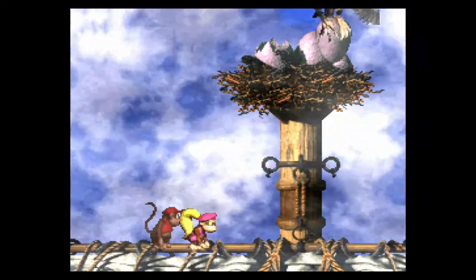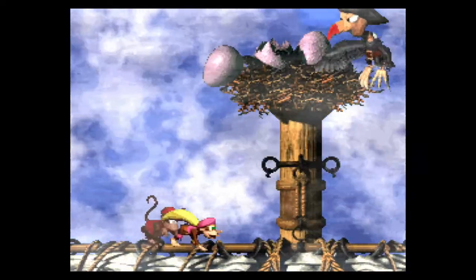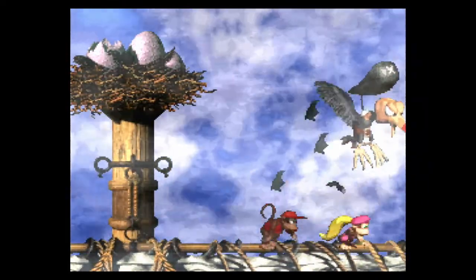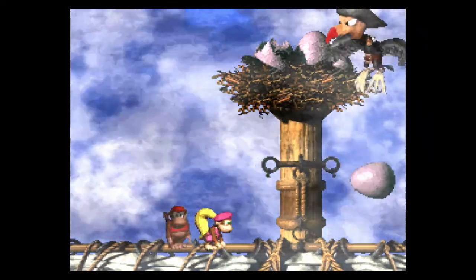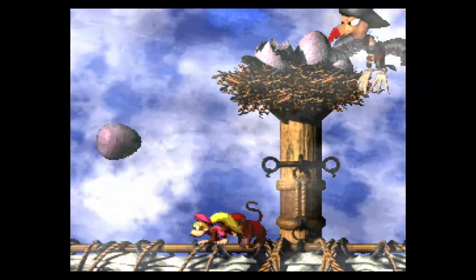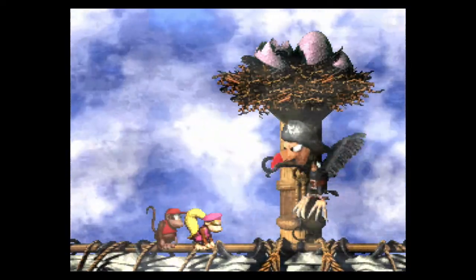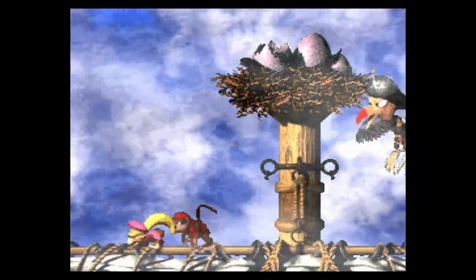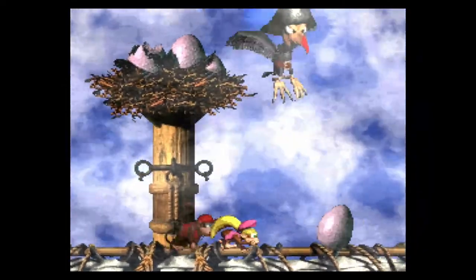This is the first boss of the game — he throws eggs at you. He'll bounce a bit and then stop. Pick up the egg, he'll fly towards you, and you don't even need to throw it at him — that's the funny part with this boss. You just have to kind of let him run into you. Like, I know it's the first level so it makes sense to have an easy boss, but geez, it's too easy.